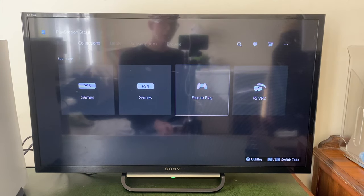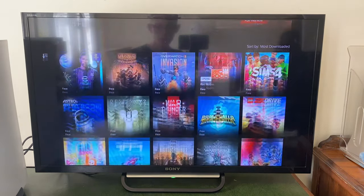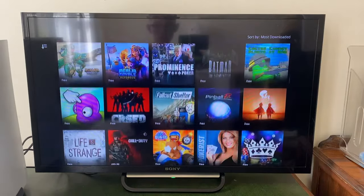Then you want to tap on Free to Play, like here. In Free to Play, there's going to be a mix of PS5 and PS4 games. So go and click on it, and there are so many to choose from. You're going to have the popular ones like Fortnite, but if you scroll down you're going to see a load more as well — some which you may not have even heard of.